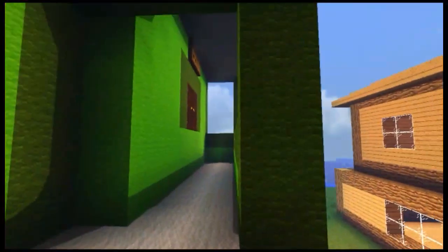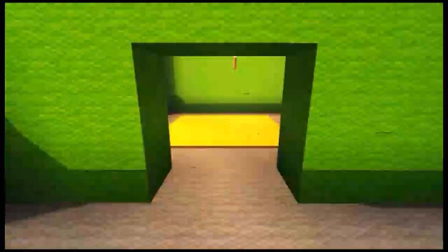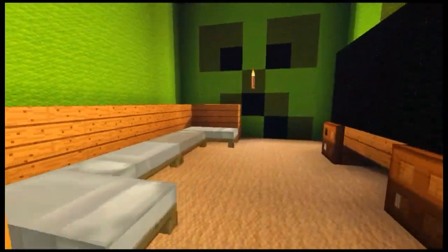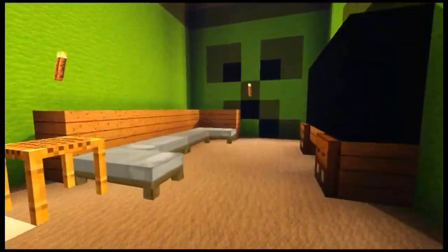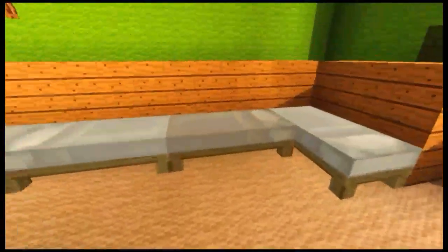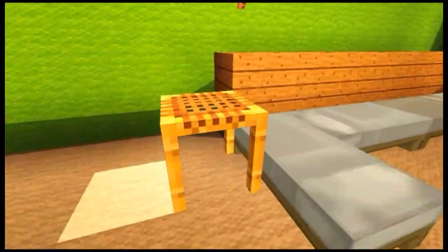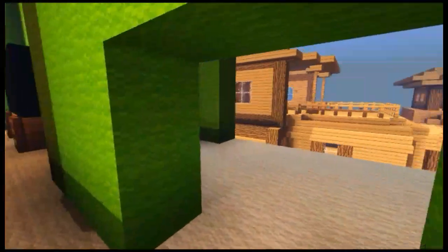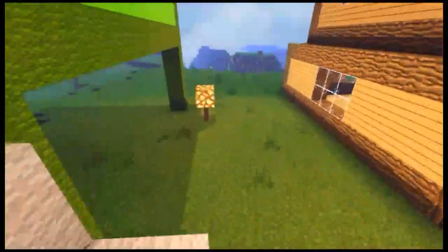Ini kerasnya, first diamond. Nanti kita coba masuk. Di sebelah sinilah rumahnya Upinitin. Di sini ada sofa, tapi kalau nggak ada kamarnya. Di sebelah sini ada TV seperti biasa. Di sini ada sofa yang sangat-sangat keren karena ada meja. Cuma gitu aja, bagus, keren.